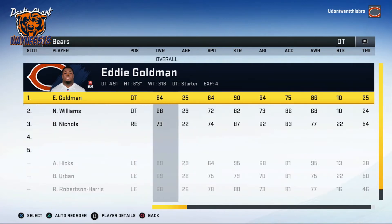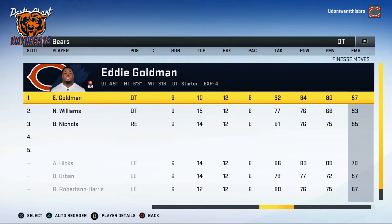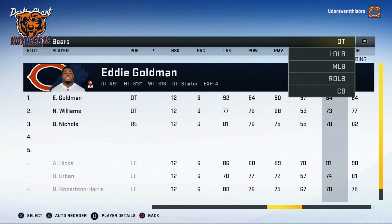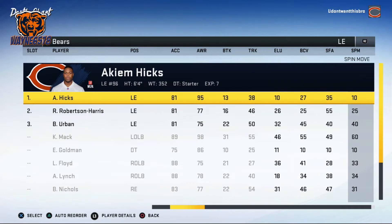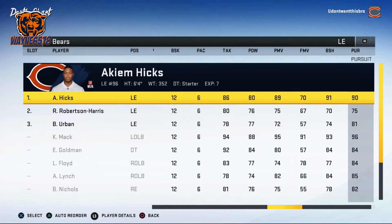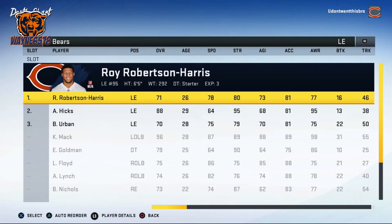Eddie Goldman is the default defensive tackle for the Chicago Bears. He weighs 318 pounds and has a strength of 90. His power move is 80 and his block shedding is 84 — decent. But by default they put Akim Hicks at left end. Akim Hicks weighs 352 pounds, his strength is 95, his power move is 89, and his block shedding is 91.